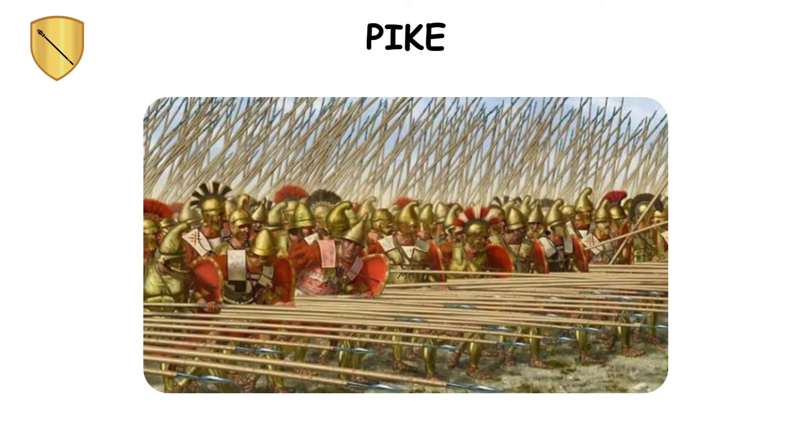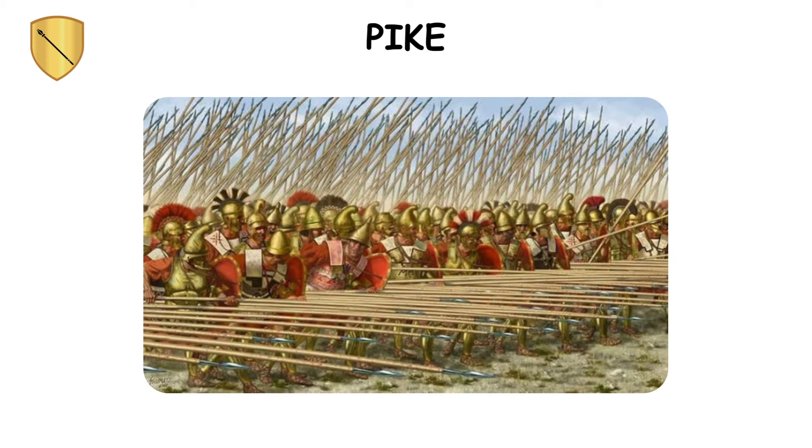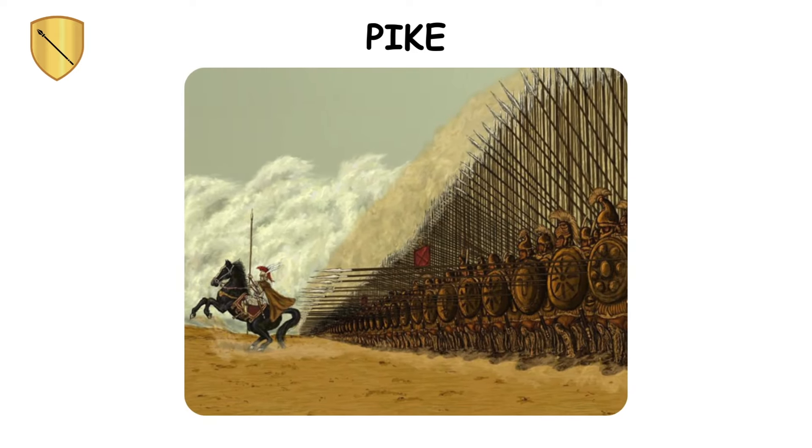In defense, the front rank crouched with pikes angled upwards, while the second rank prepared to thrust, creating a dense barrier against advancing enemies, making the pike a crucial defensive tool.